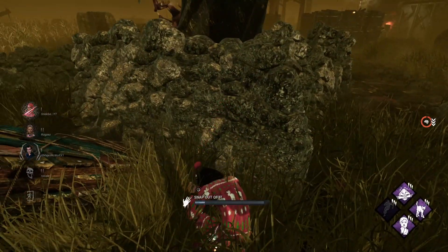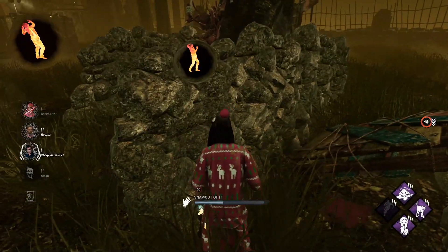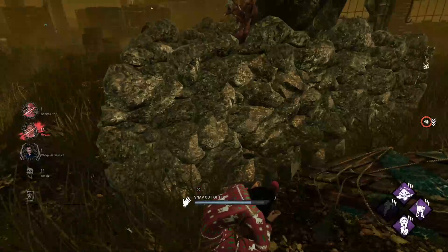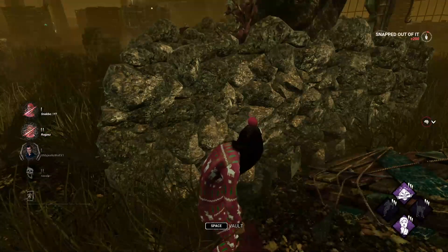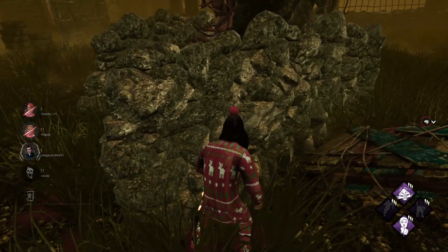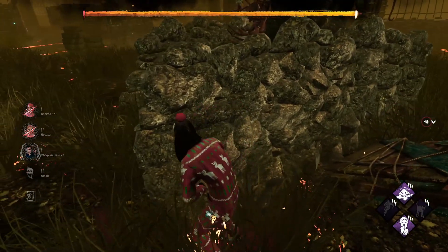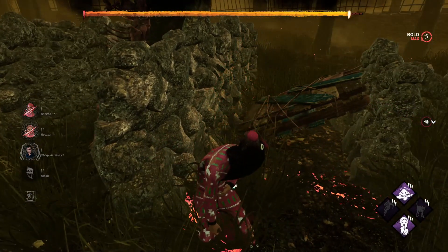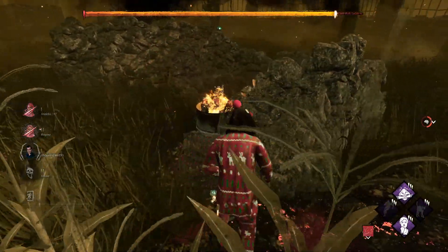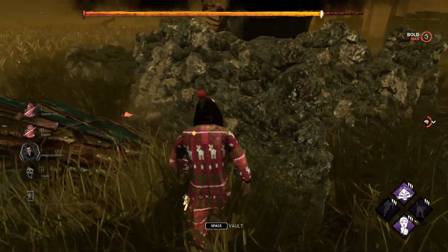We'll just chill here and snap out of it for a second. I don't think he knows I'm right here, so I am going to snap out of it. Oh no, he still knows I'm here. If I had remained calm — oh no, now he just has to hold me here, that's not good. What is our plan? My plan is to try and lose him.